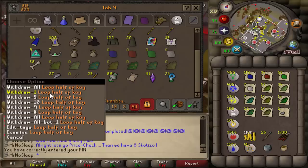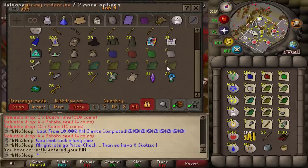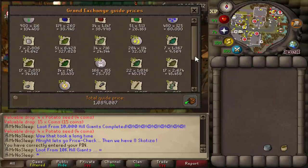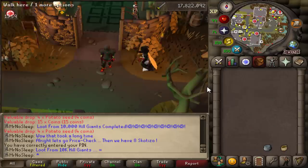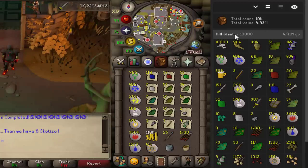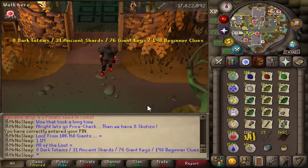Now we're going to look at the specific drops. The rune spears are shown in the Rune Light loot tracker. All runes, arrows, and coins were kept in inventory the whole time. The overall loot rounded up is about 1.1 million from 10,000 hill giants - without the ensouled heads. And we can't forget the untradeables: the champion scroll, all the long bones, and all the totem pieces.